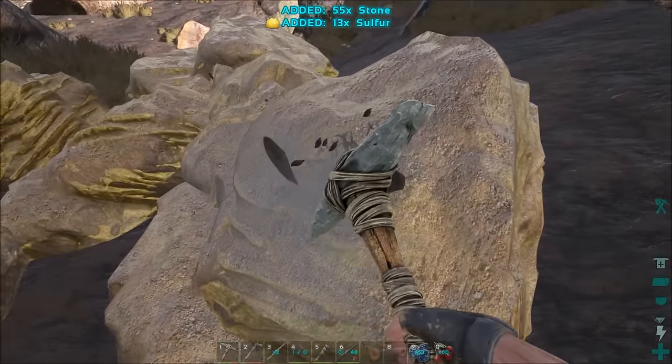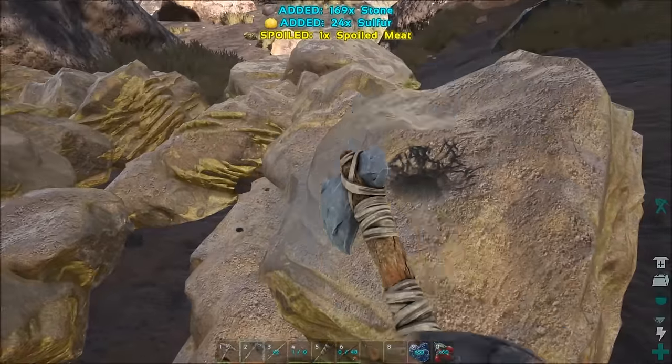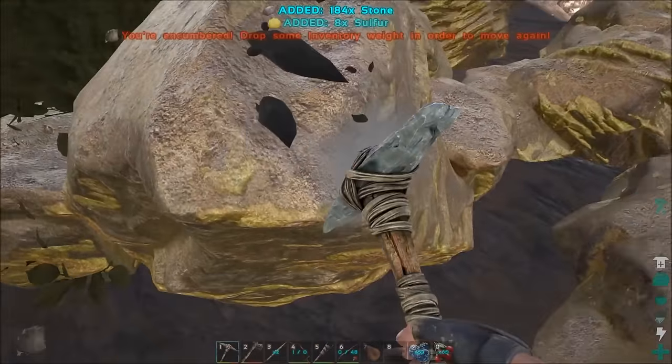You can see here, it's these rocks with yellow streaks through them, and you mine it with a pick. If you try to use a hatchet, you'll only get stone, so don't even bother with that.